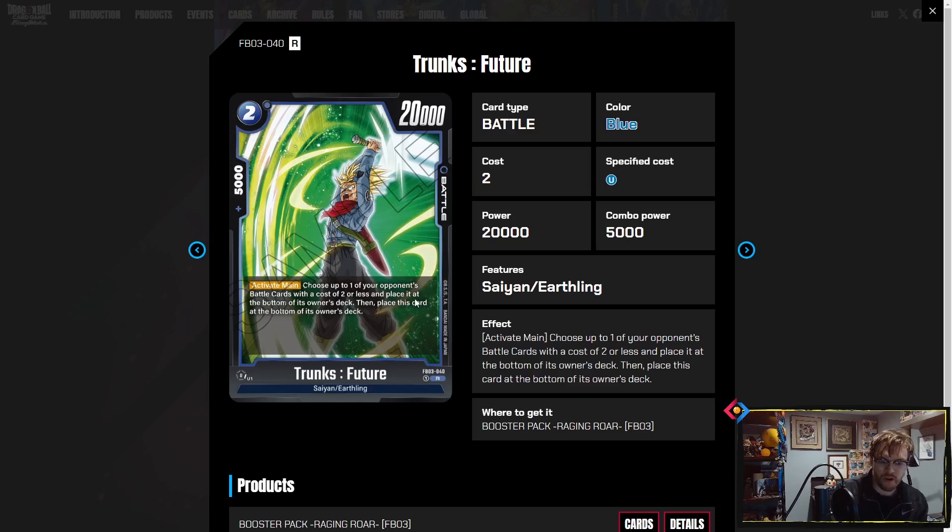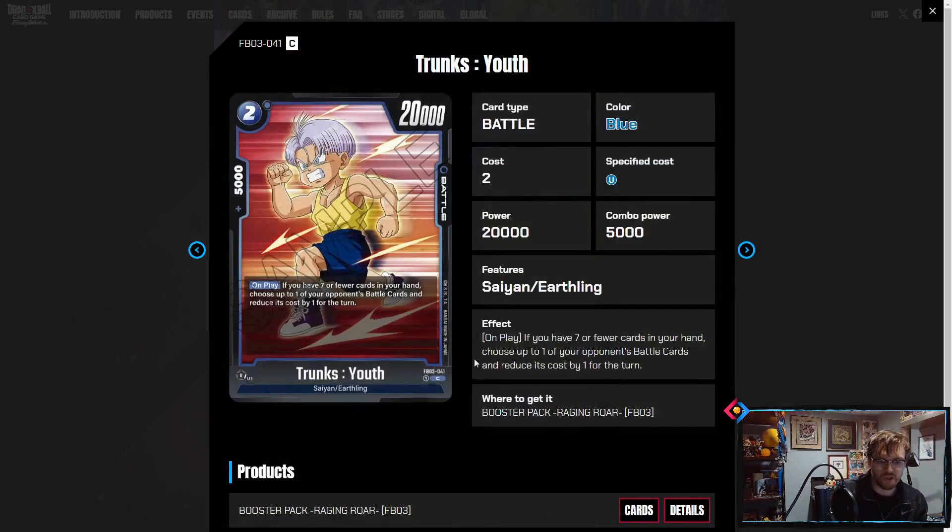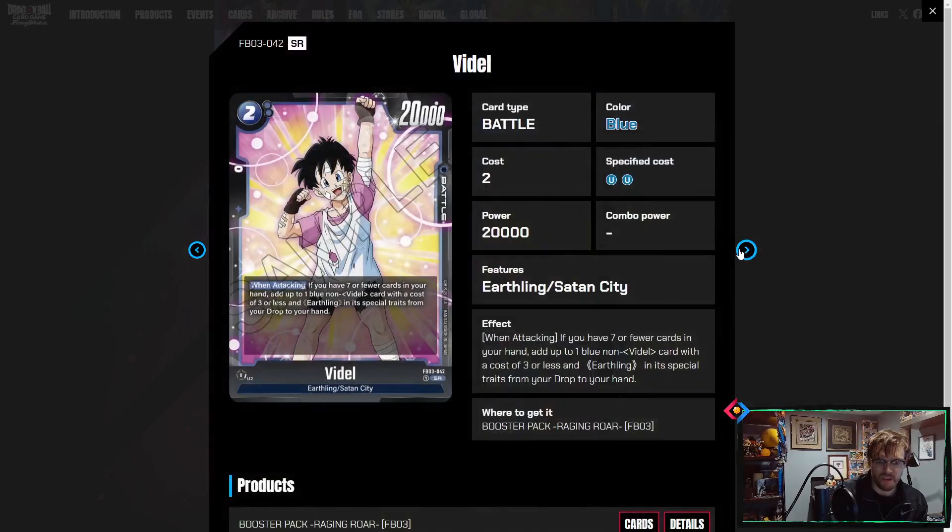Two-drop Trunks: activate main, choose one battle card two or less, place it at the bottom of your deck, then place this card at the bottom of the owner's deck. They're really pushing the idea of replaying Trunks from the bottom of your deck. Trunks Youth: if you have seven or fewer cards in hand, choose one of your opponent's battle cards and reduce their energy cost by one — not bad, not great.